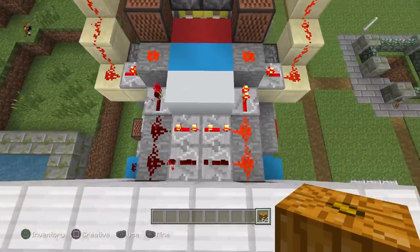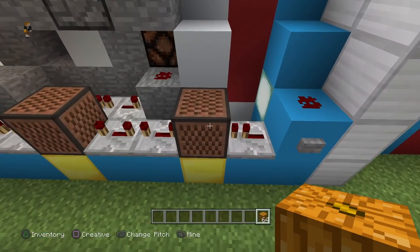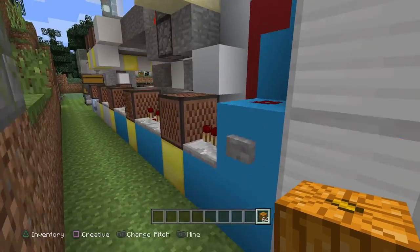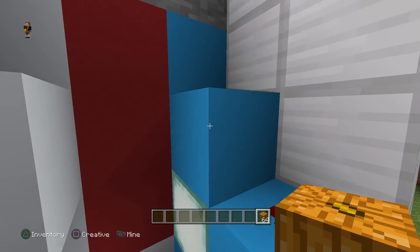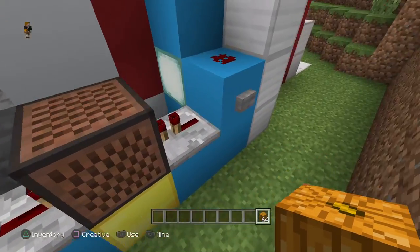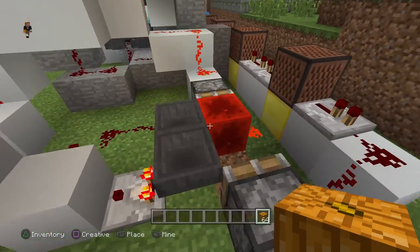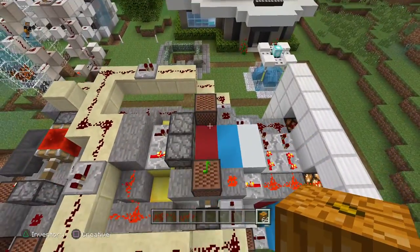Up here is the beat that was playing, and I'll show you how the whole thing operates. We'll follow the signal around from the back here. So this block here is where the button is that starts the whole contraption. And here is a little button I set up to show you what actually happens as well. Basically that button operates this here, which then sends a signal this way, which is going to start an etho hopper clock. And away we go. The sounds are all there to let you know when the game starts, the game is running, and also when the game ends and when the game is reset.